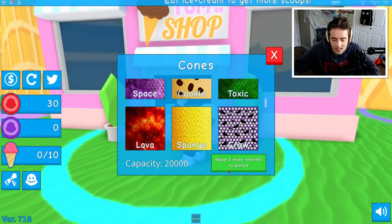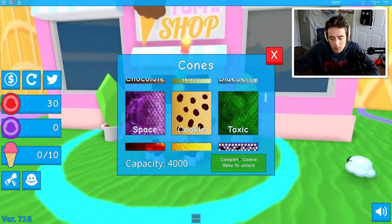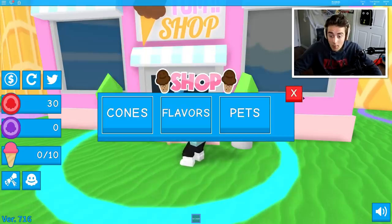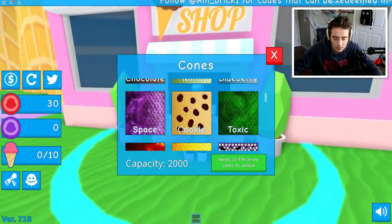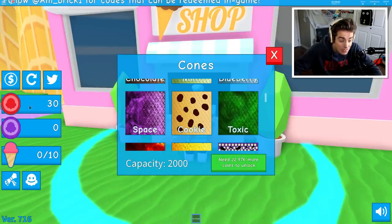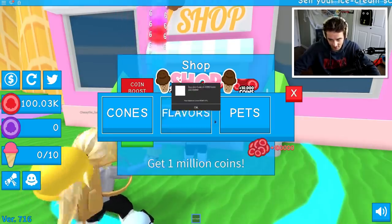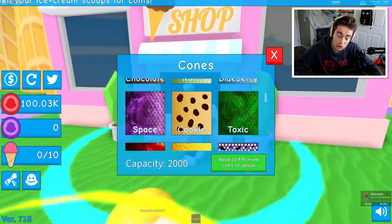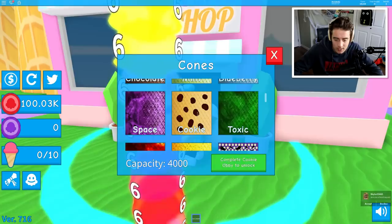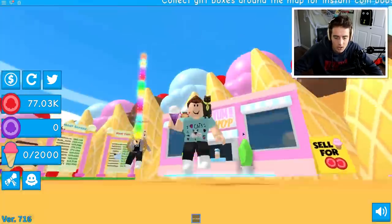A thousand capacity — need three more rebirths to unlock. You get the different types, you need the coins. Complete the cookie obby to unlock. Where's the cookie obby? I do want to get some sort of cone to start off with. You need 23,000 coins. A hundred thousand coins is 850 Robux. All right, fine — 850 Robux. Unbelievable, these simulator games sure know how to squeeze the Robux out of you. You need a rebirth to do it.